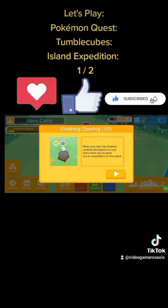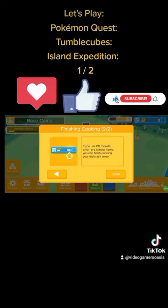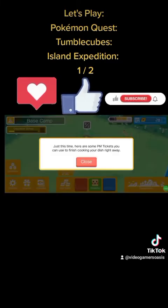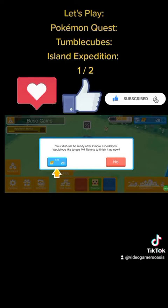Finishing cooking, 1 out of 2. When your dish has finished cooking will depend on how many times you've gone out on expeditions on the island. If you use PM tickets, which are special items, you can finish cooking your dish right away. Just this time, here are some PM tickets you can use to finish cooking your dish right away. Your dish will be ready after two more expeditions. Would you like to use PM tickets to finish it up now? Yes.